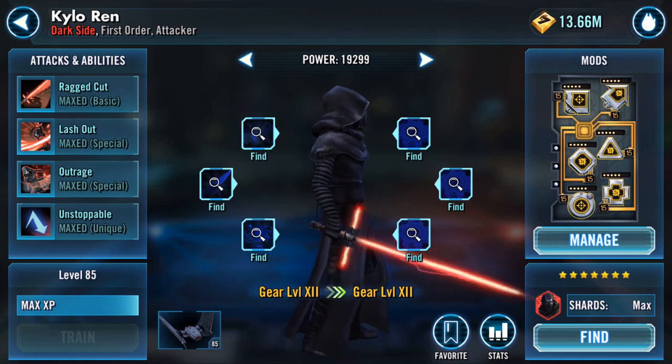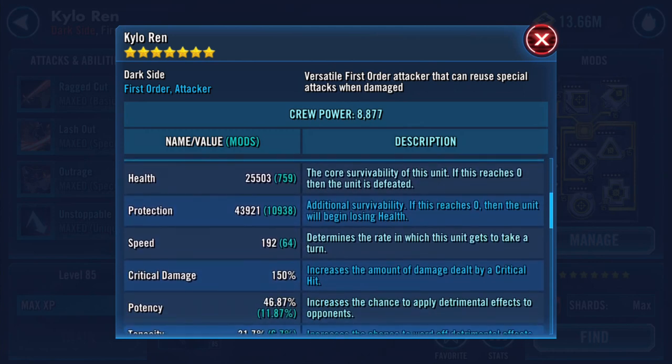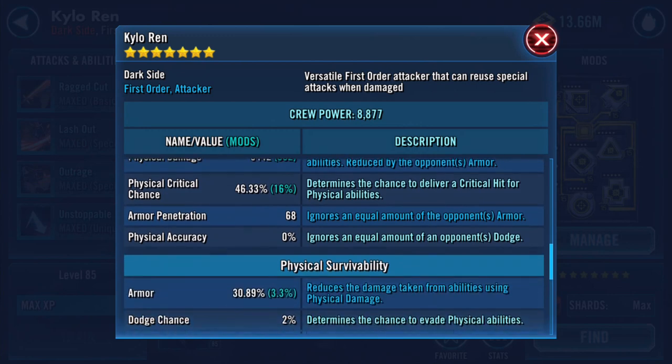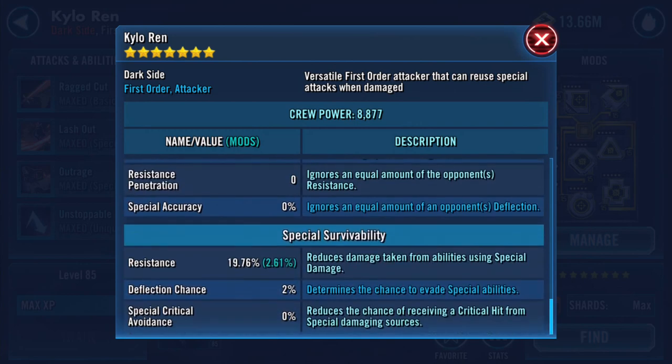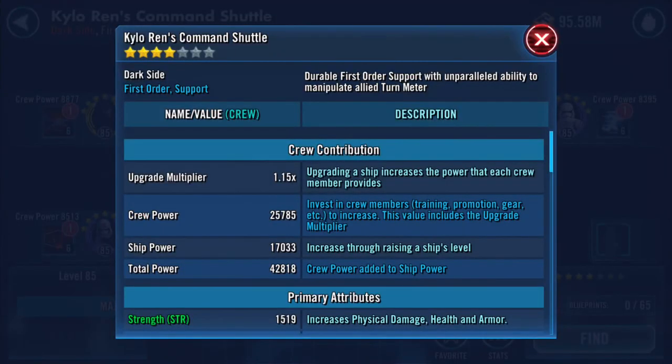I'm going to do this really quick — boom, galactic power improves. After the upgrade, stats wise: 1197 on strength, 753 on agility, 582 on tactics. Protection increased a bit. Physical damage is now 3442, and 1892 on special damage.